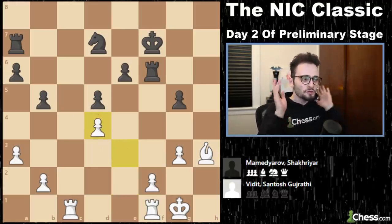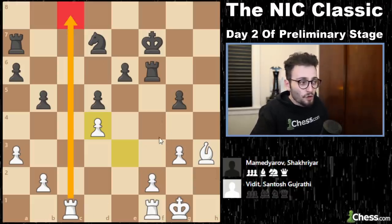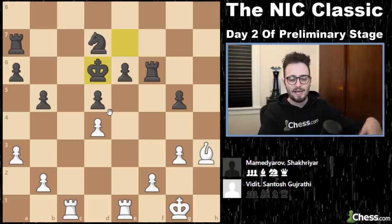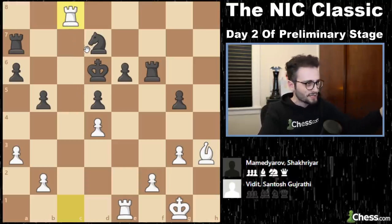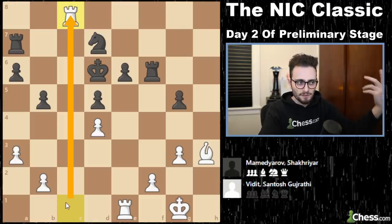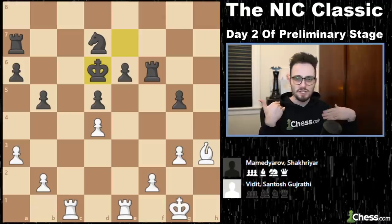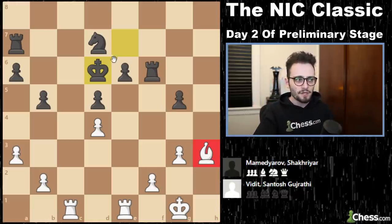Mamedyarov then moves his king to the middle, which is where kings belong in the endgame because they're not actually ever going to be attacked. Vidit probably should infiltrate with the rook here. He could go to g8 next, for example — but in doing that, he surrenders control of the open file. So you have to think about the open file in endgames. It's actually a fascinating endgame and it's all about that static versus dynamic concept: white is better in every sense, but black is still around and has plenty of dynamics to counterbalance this.